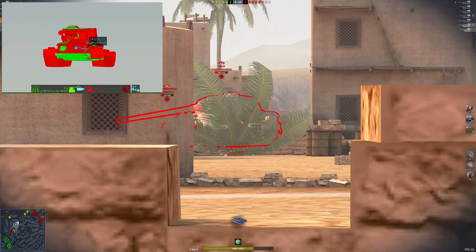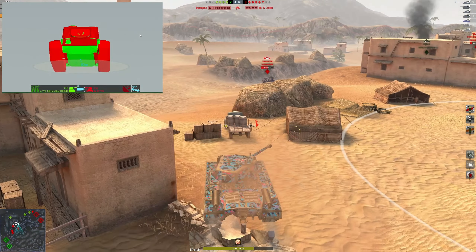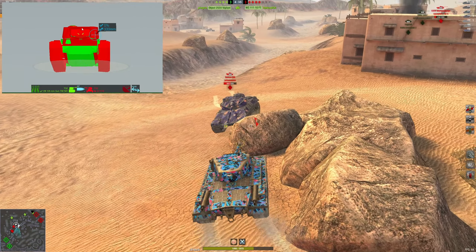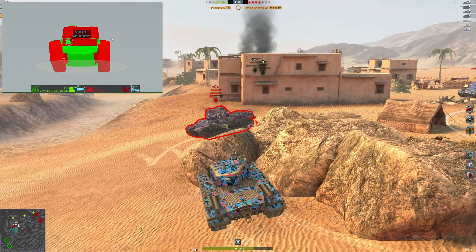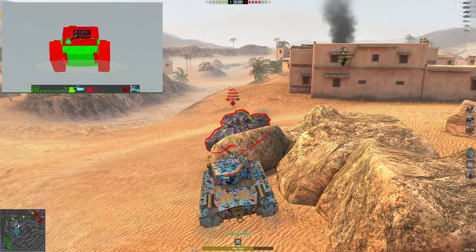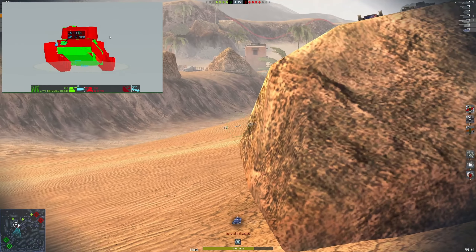Just like with the previous tanks, this is very good at hold-down. Your 10 degrees of gun depression can really help you enhance that upper plate and also hide that little hatch. You do technically have that little green area on the upper plate, but if you hide that as well, this tank becomes basically impenetrable by anyone that doesn't have super high penetration.